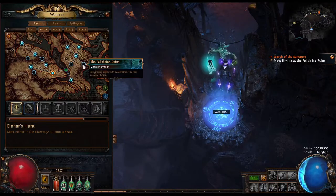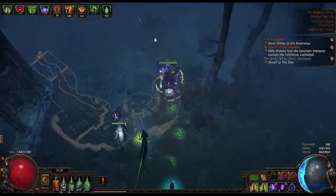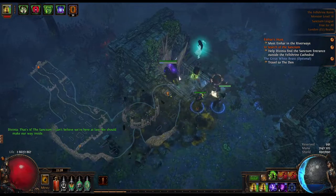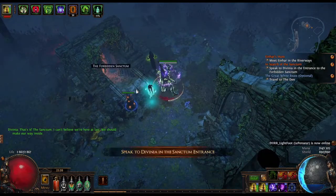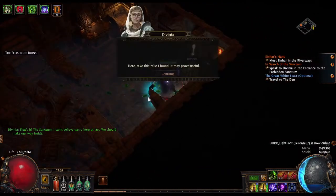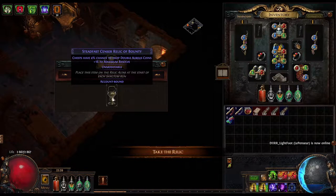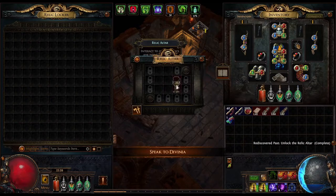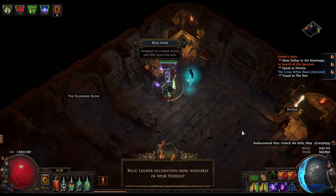If you didn't know, you can find the new NPC at Fell Shrine Ruins in Act 2. Here we get a mini quest from Divinia to go and find the entrance to the Forbidden Sanctum. Once you do so, you can talk to her and you will get your first relic that will provide some different bonuses to you. You will also unlock the relic locker decoration to your hideout as well.